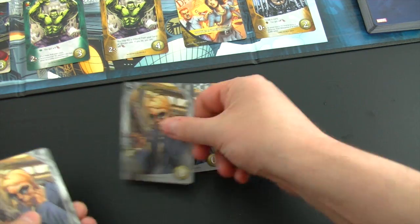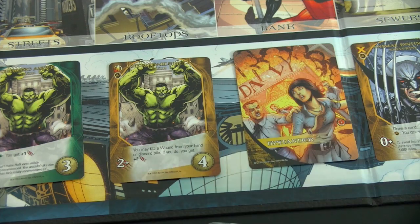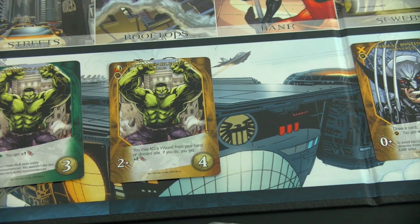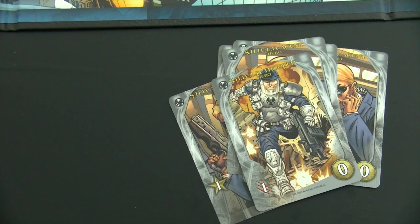Let's play four Shield Agents, and for two recruit points we'll rescue this bystander from the HQ — that's definitely important given our scheme. With the remaining three recruit points I'll grab a Hulk. The remaining card is just a Shield Trooper, so I'll discard everything and draw up my remaining six cards.